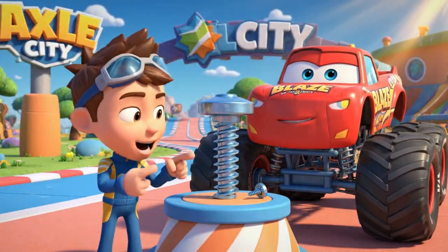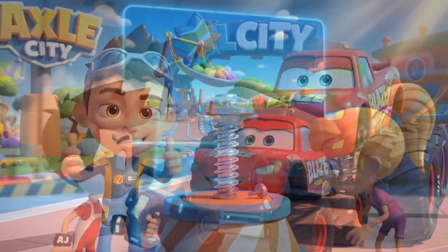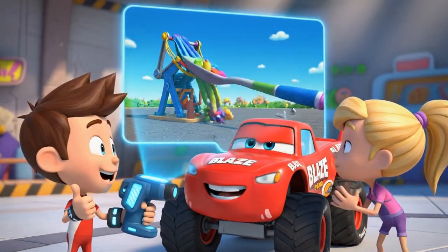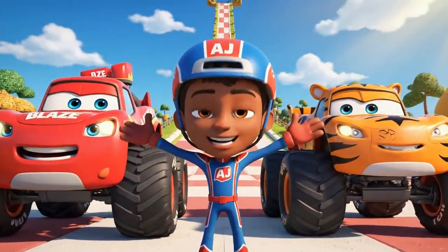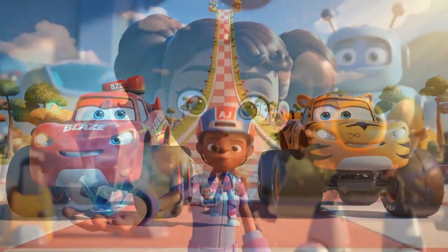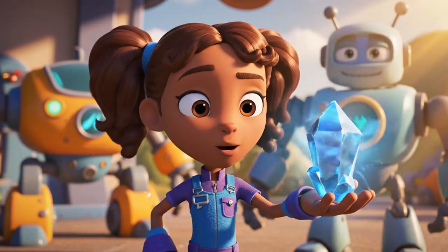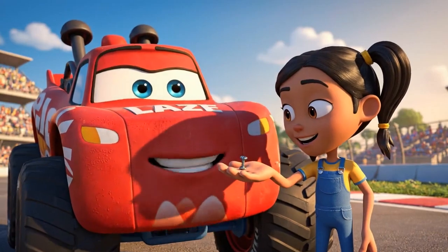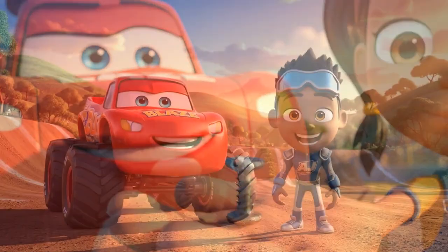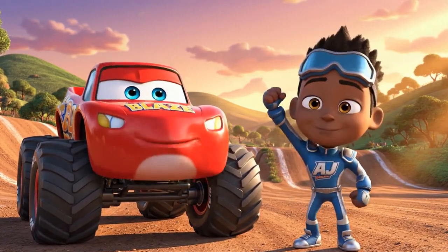He wasn't big! Blaze got shrunk, but he used leverage! Even when he was tiny, science made him strong enough to stop a giant! That's the most thrilling moment for sure! The spoon catapult — the most valuable principle is leverage! Don't worry. I'll make sure this shrink ray can't cause any more trouble. Sometimes, even a little push in the right place can make a big, big difference. You said it, pal! Ready for our next big adventure! You know it! Let's Blaze!